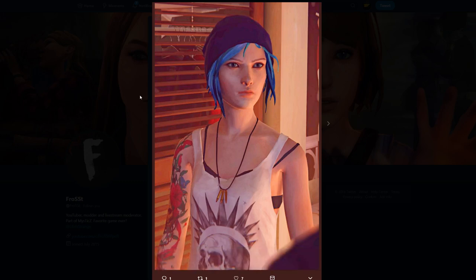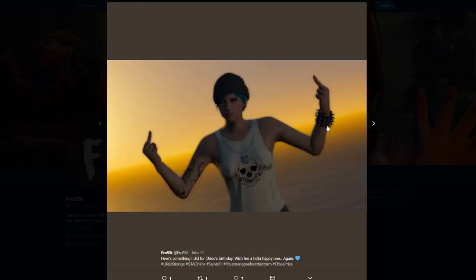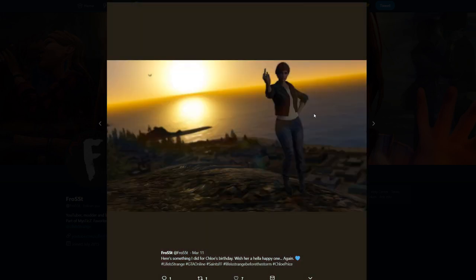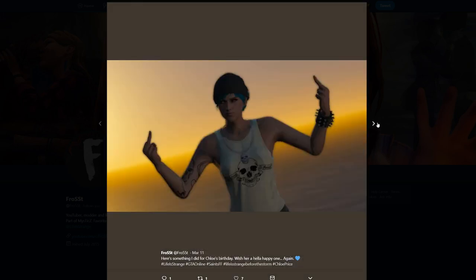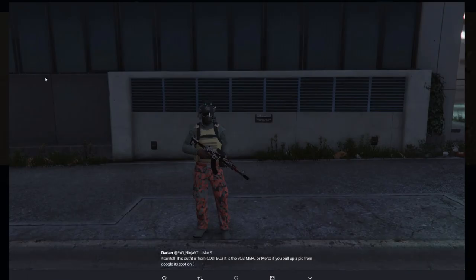The next one from Frost is Chloe from Life is Strange. This is what she looks like in the game, and then this is the character in GTA Online. I remember doing an outfit like this way back in the day, but this one is a pretty awesome look — it's pretty spot on too. If you want, you can throw the jacket on — there are two looks — so you have both options, and it's pretty cool looking.